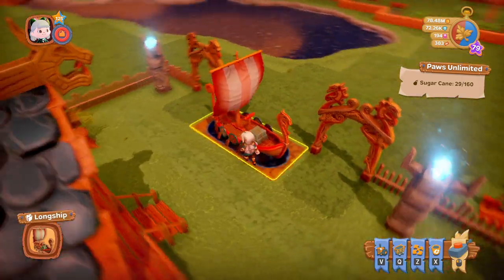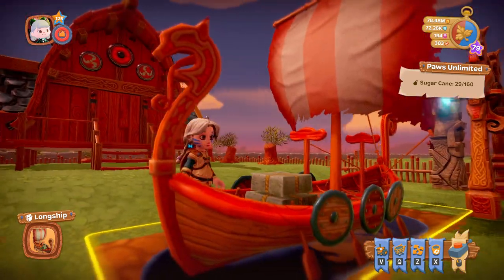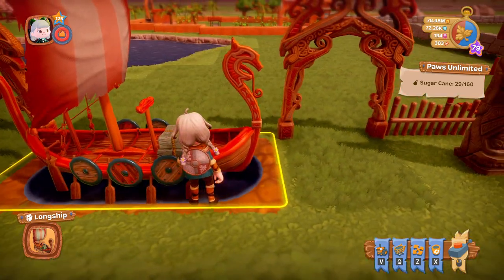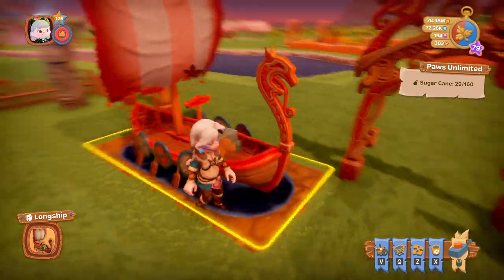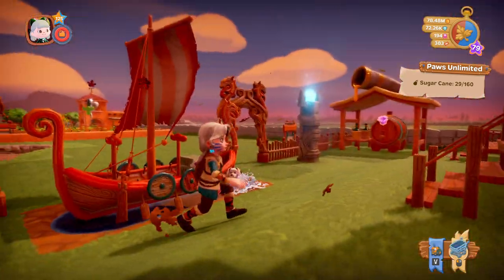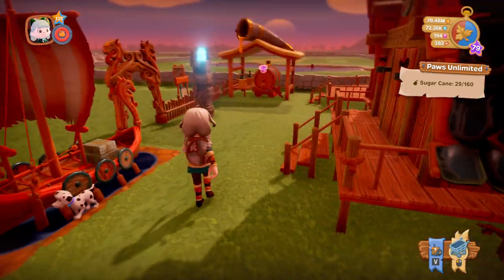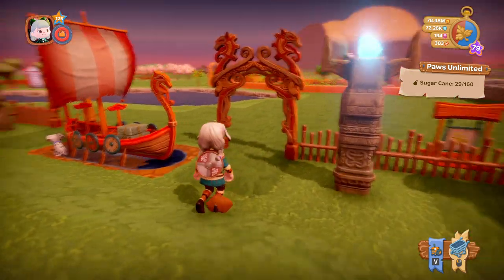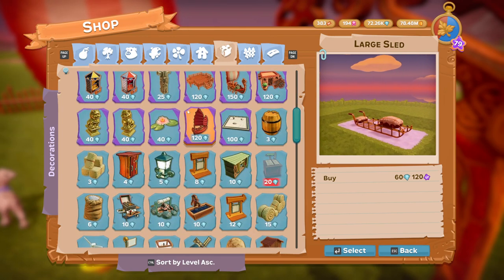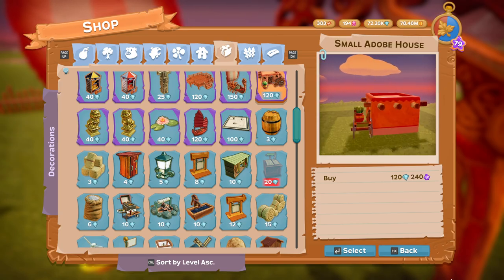Next we have the Viking Longship. I'm going to zoom in a little bit so you can see it better. That's the Viking Longship — you can actually sit on it. You've got two places you can sit, but no, you can't steer it, you can just be a passenger. The Viking Longship is a decoration and that is 150 diamonds — costly, but it looks good.